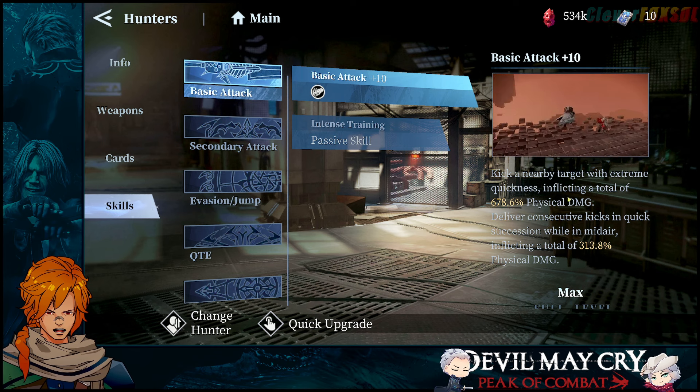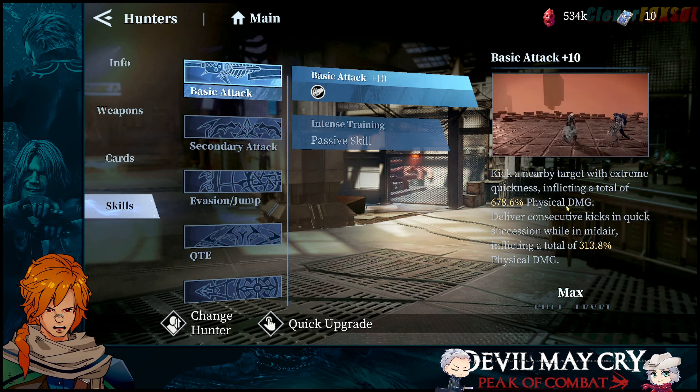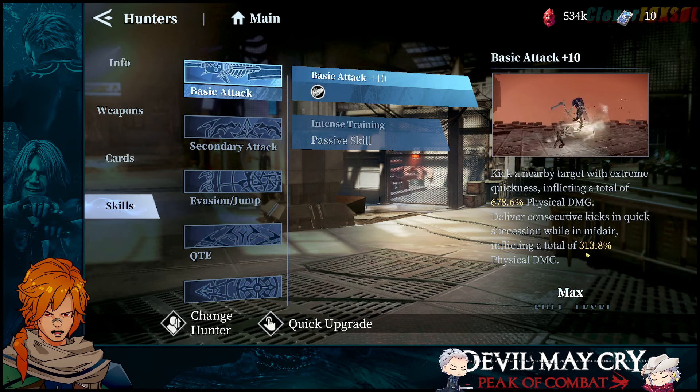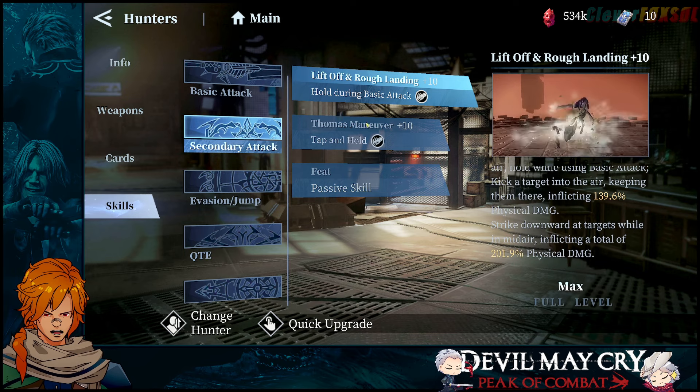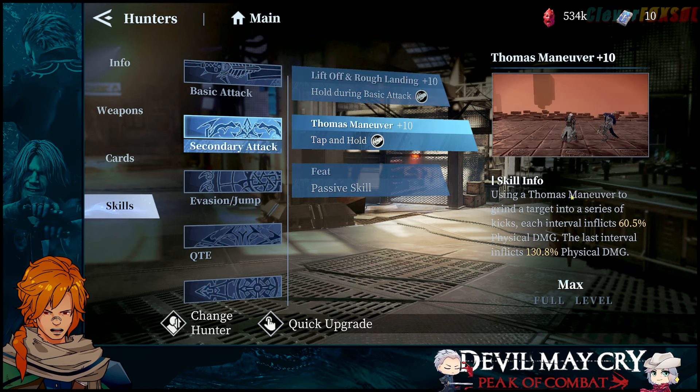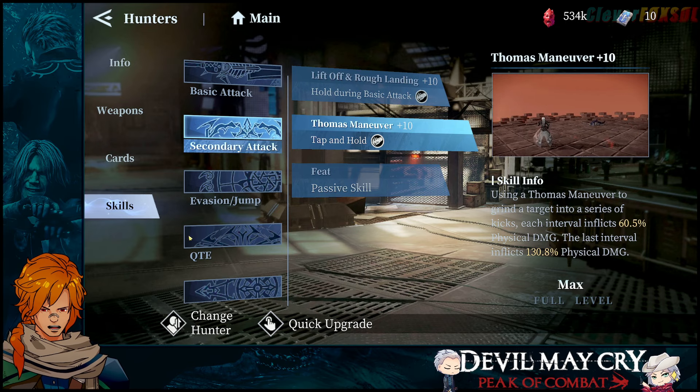This is the reason why we're building physical damage on the character and it's doing really well for us. We're getting 678.6 physical damage on the ground, while in the air we get 313.8. Basically everything — including Thomas Maneuver — is based on physical damage.